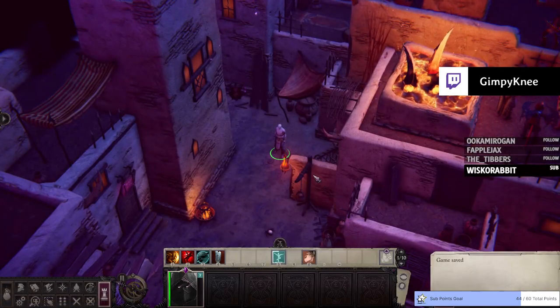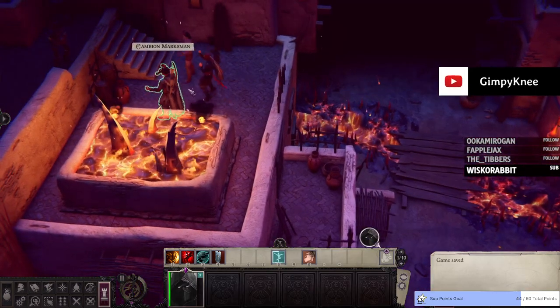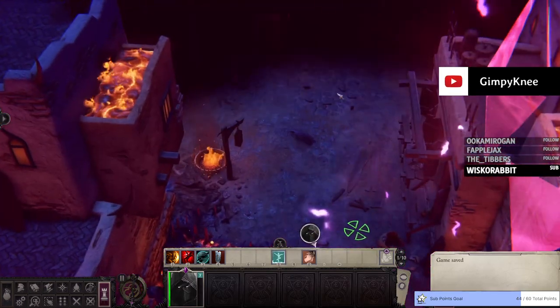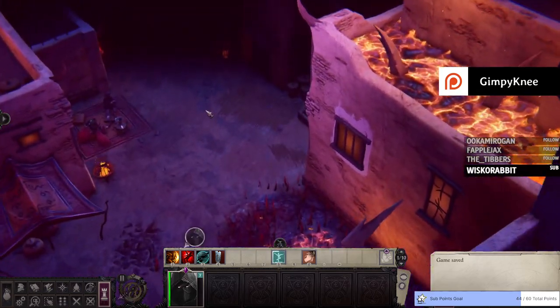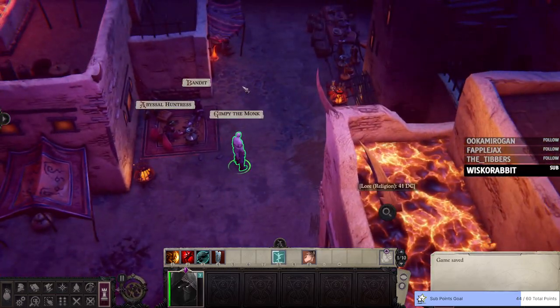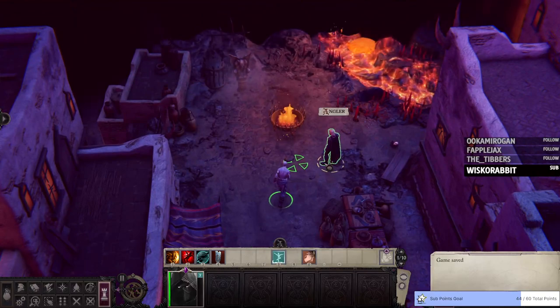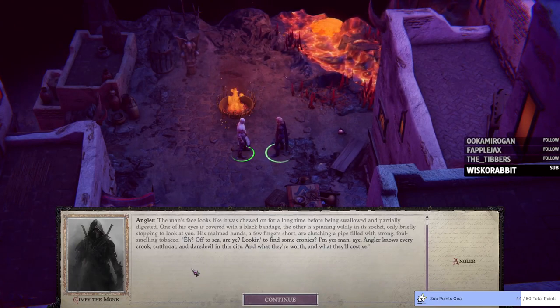So again, once again we're in Illusionera. It doesn't react like Illusionera does in the campaign, which is fine. We're going back here because — if I remember right — there's a Lore Religion 41 DC check. I have no idea what the purpose of that is, so we're not worried about that. Now, the abyssal anchor — that's where you go to save stuff. The Angler — his face looks like it was chewed on for a long time. One of his eyes is covered with a black bandage, the other is spinning wildly in its socket.